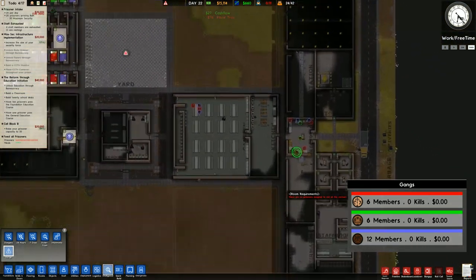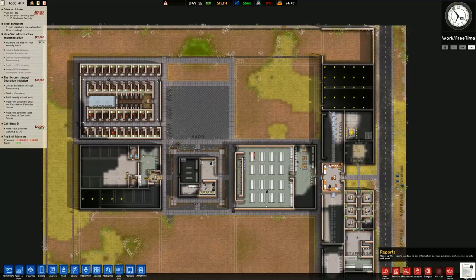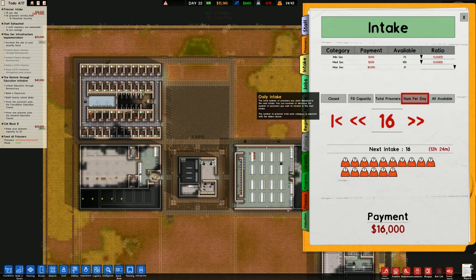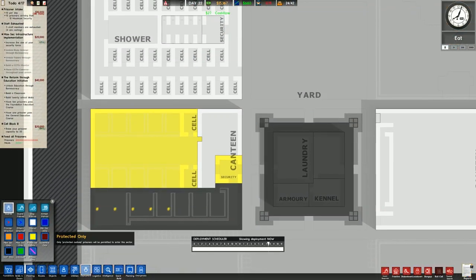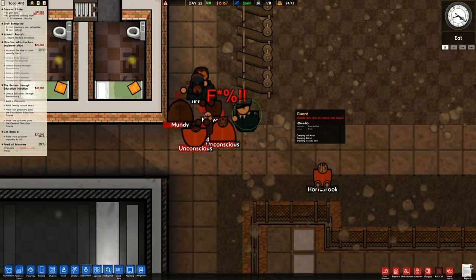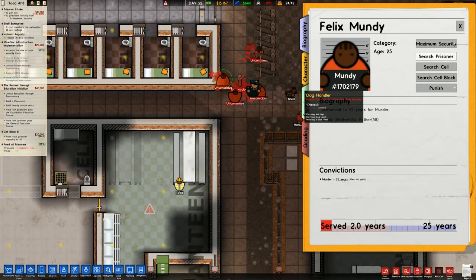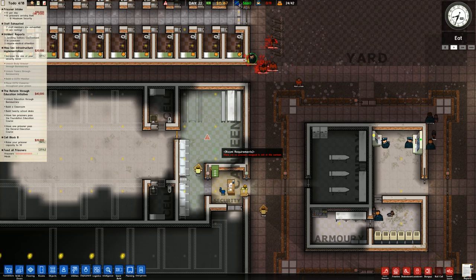Currently no recruiting from the gangs, which is good — mainly because we're still waiting for staff to escort these prisoners. I'm going to go to intake and set the number per day to 10, which will take us close to maximum. I don't want to bring in too many prisoners at once. We've got some fighting — a gang fight, the first fight we've seen. It looks like they're attacking the snitch, which is what we expected. They didn't manage to take them out so we'll set them to protective custody and they'll be escorted in here.